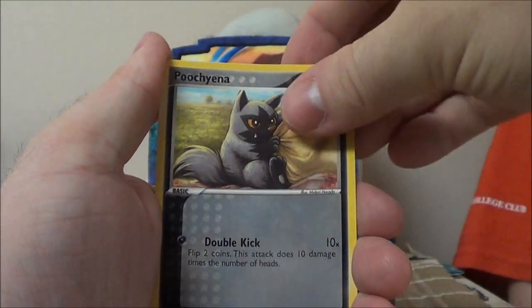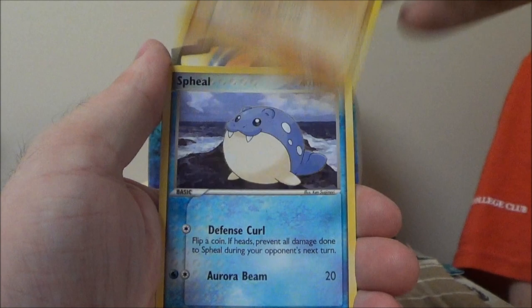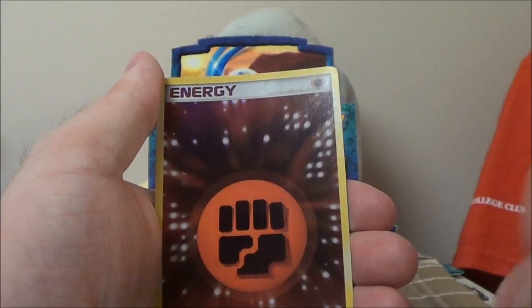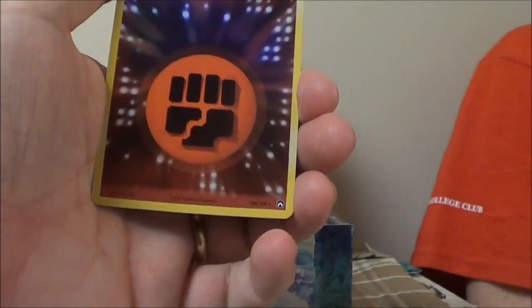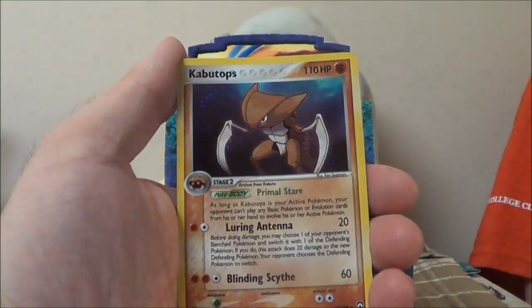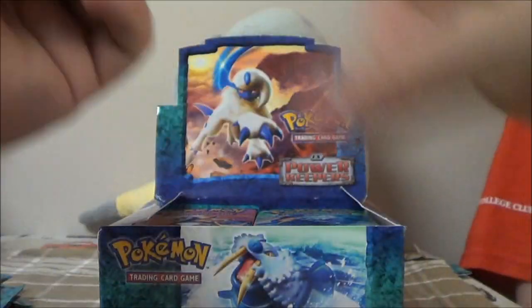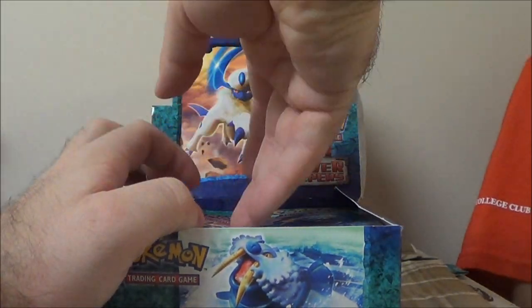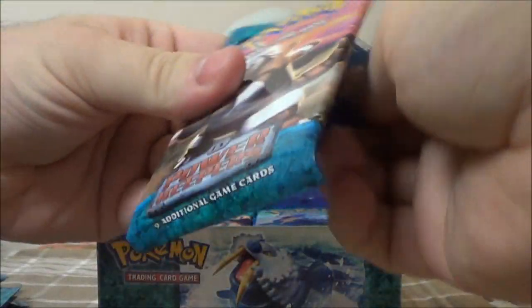Curlia, Shelgon, Poochyena, Vulpix, Shuppet, Trapinch, Spheal — and there's a fighting energy. Holo Fighting Energy is our reverse, and a holo Kabutops is our rare. Now, I believe there is a Charizard in this set — yeah, I think there is. So it'd be cool if I got that.